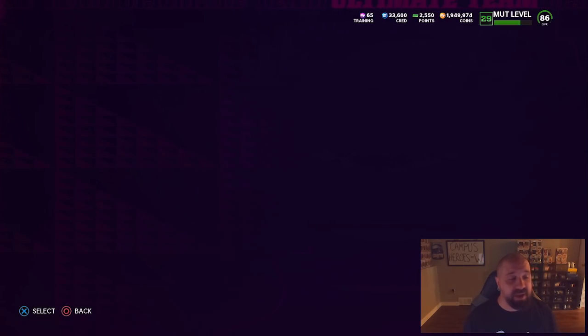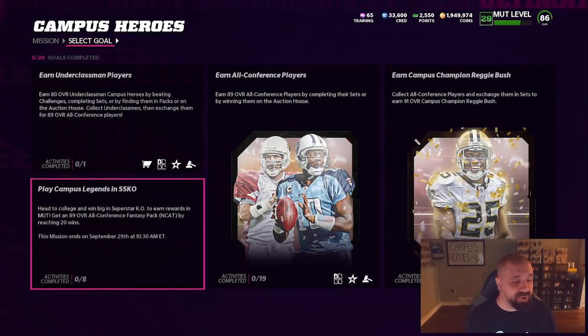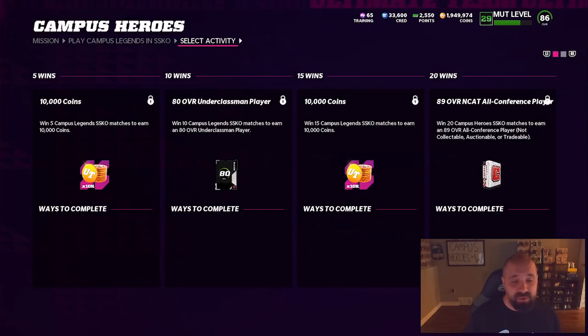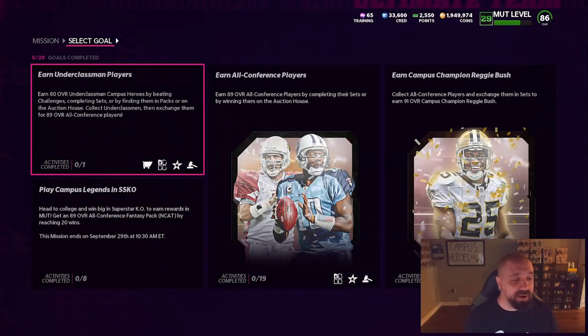Head over to missions to see how you can get the other two free cards. Mission number one: play campus legends in Superstar KO. You go back to your main menu, play Superstar KO, and need to get 20 wins. The reward is an 89 overall NCAT — non-collectible, non-auctionable, non-tradable — all-conference player. You get a fantasy pack with 19 choices and you pick the one you want. I'm probably going to skip this one personally — I can see it being very sweaty — but it's a second way to earn a free 89 overall.